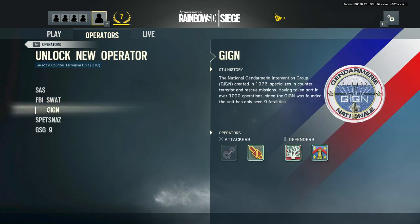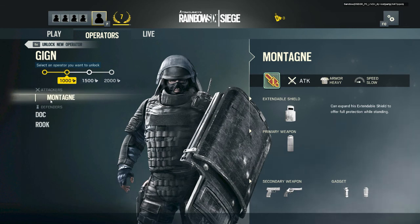Then we have the French Special Forces. Here we have Montagne — I apologize, I never really took French class. He has the extendable shield. Similar to the other shield operator, except his extends all the way to the ground. Most other guys' shields only go to about thigh height, so you're still exposed around your feet. But with him, he can walk upright with his shield fully extended and burst into hallways and doorways — probably paired with a revolver would be my pick.